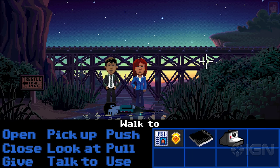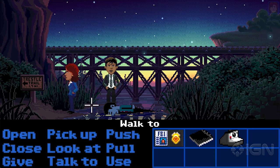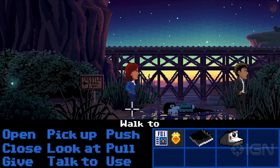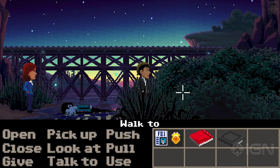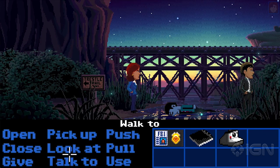So I guess we would want to probably start by looking at the corpse. So one thing is we've got these two characters, so we can just click and they walk. We can also switch between the characters. You do have to play the game switching between the two characters. So we'll go back to Agent Ray and let's go ahead and look at the corpse.